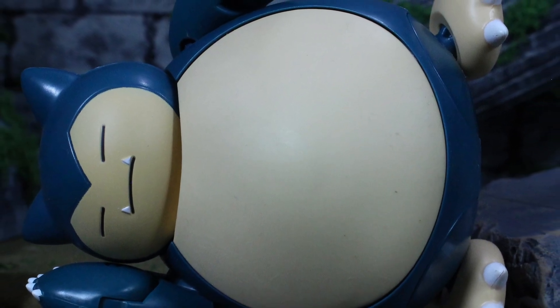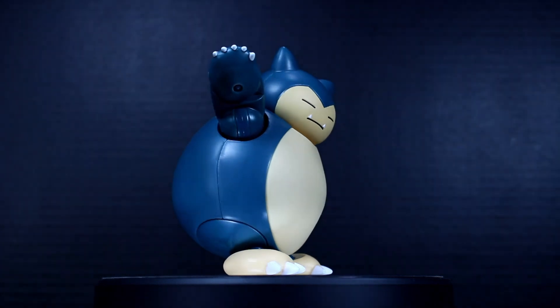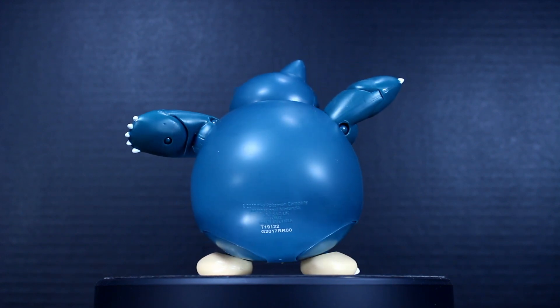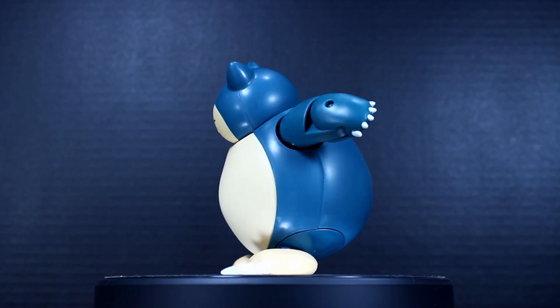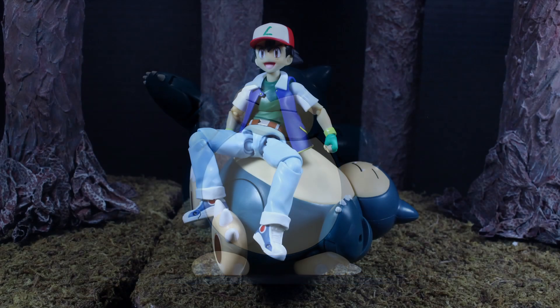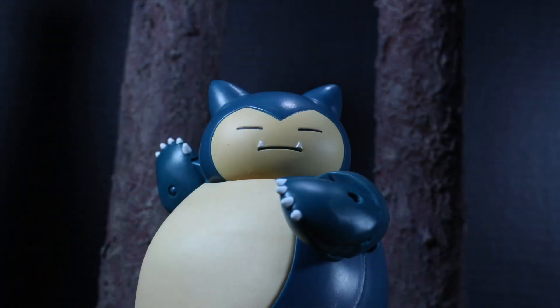One thing I think they could have done without was the action feature, which is his belly — it's a soft plastic and you can push it in. That's cute and kind of cool, and I realize this is a kid's toy line, but I totally hate action features — it just kills a figure for me. Thankfully this one didn't offend me as badly as it should. It kind of sucks because the soft plastic on his belly picks up dirt, grease, and grime off your hands, which is very apparent especially on the lighter-toned belly. Other than that, the sculpt and paint are pretty legit.